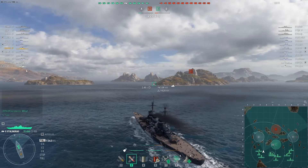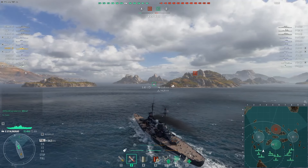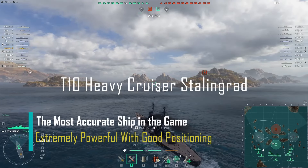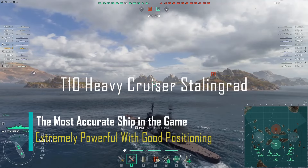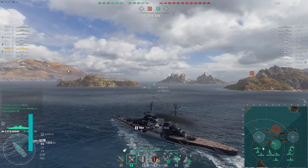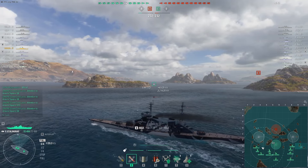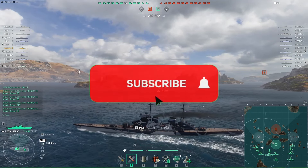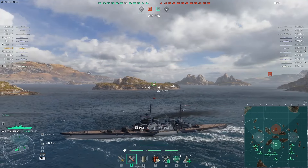Hey, what's up guys, your average wargamer is back with another video of World of Warships. Today I'm featuring the tier 10 premium heavy cruiser, the Soviet Stalingrad. Stalingrad is available for steel — if I'm not wrong it's 28,000 steel right now. The question I'm going to answer is whether it is actually worth buying right now, since there are a lot of other ships you can buy for steel, and whether it's been power crept or is still worth it.